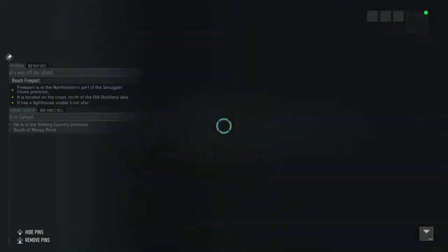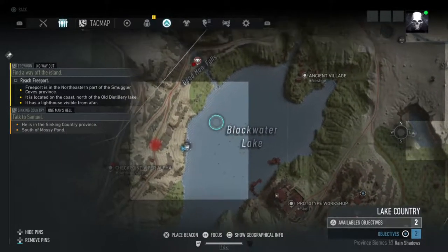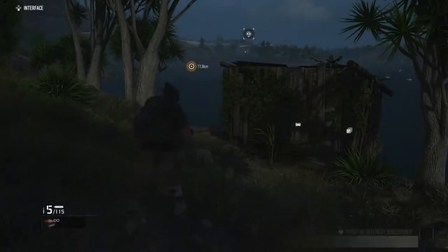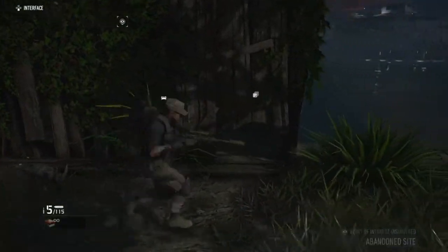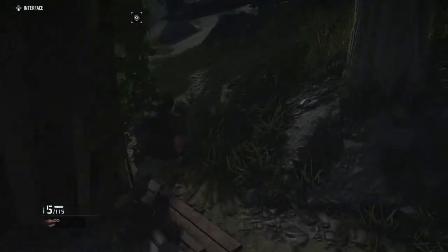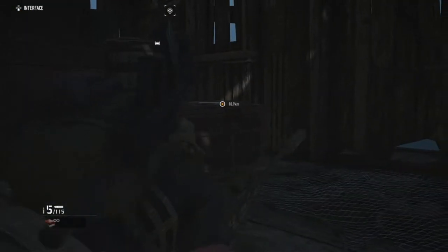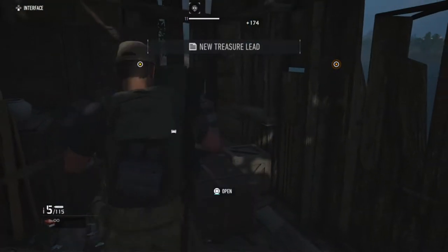This is the third one and this is the Castaway Part 6. Next is Blackwater and Deadman Falls. It looks like we have to crawl in — it looks like that, let's see. Treasure lead — Castaway Part 6.